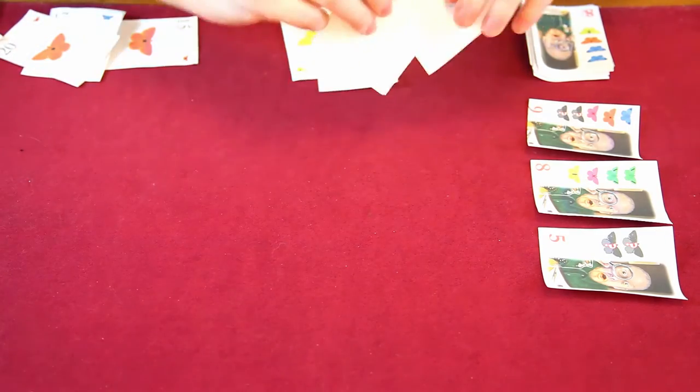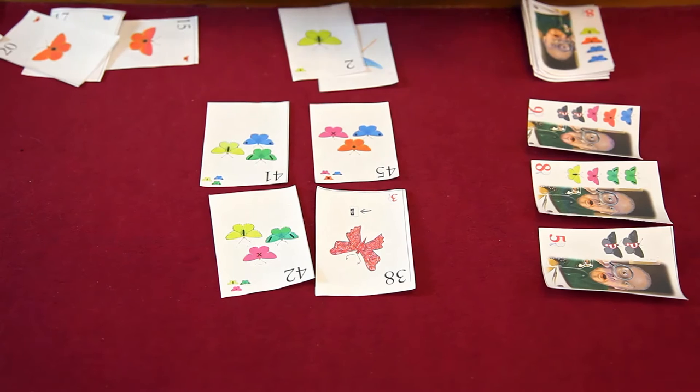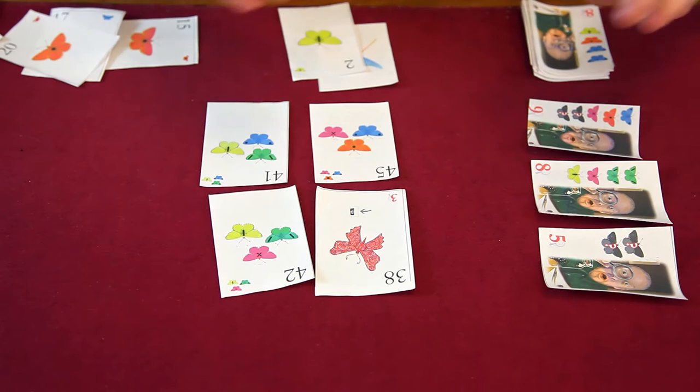You draw more cards equal to the number of players for the next round, and keep doing that until one of three things happens. The most likely end condition is someone hitting the target victory point total — 40 in a four-player game. The second way is making it through the deck of butterfly cards twice, though that doesn't happen very often. The third way is if all the curator cards are purchased and there are none left to put out — at that point you tally up who has the most points.